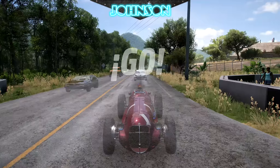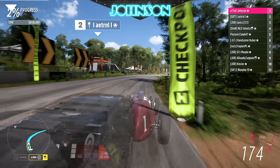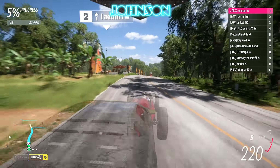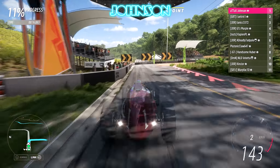Race number one, the Cascada Trail and this open wheeler. And rocking the chicken costume here. Eternal is already overtaking us in his DeLorean — yes, he's racing a DeLorean. This is good in A-Class dirt races.